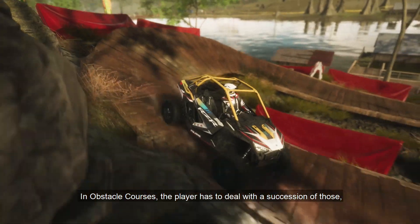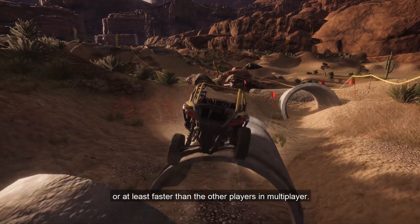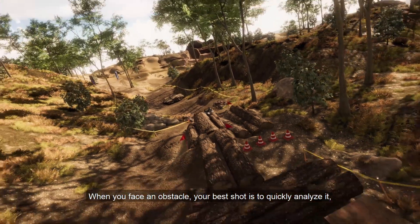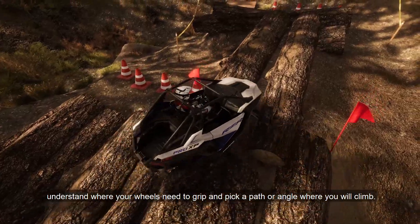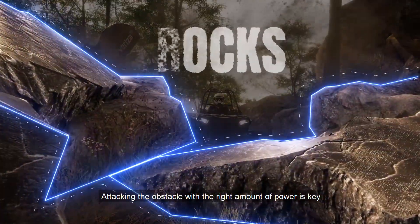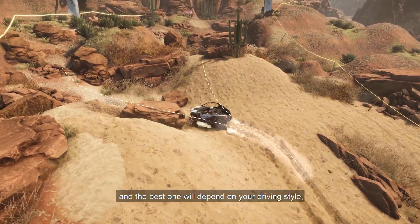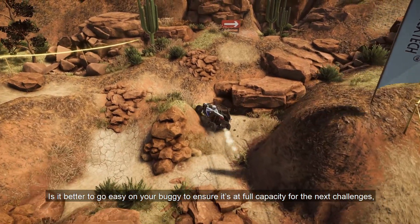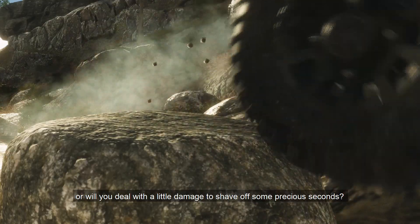In obstacle courses, the player has to deal with a succession of those within the fastest time possible, or at least faster than the other players in multiplayer. In Overpass, the best way to be fast isn't acceleration. When you face an obstacle, your best shot is to quickly analyze it, understand where your wheels need to grip, and pick a path or angle when you will climb. Attacking the obstacle with the right amount of power is key, as well as using the right vehicle options. There are several solutions to overcoming an obstacle, and the best one will depend on your driving style, your vehicle, and your priorities. Is it better to go easy on your buggy to ensure it's at full capacity for the next challenges? Or will you deal with the little damage to shave off some precious seconds? It's your call.